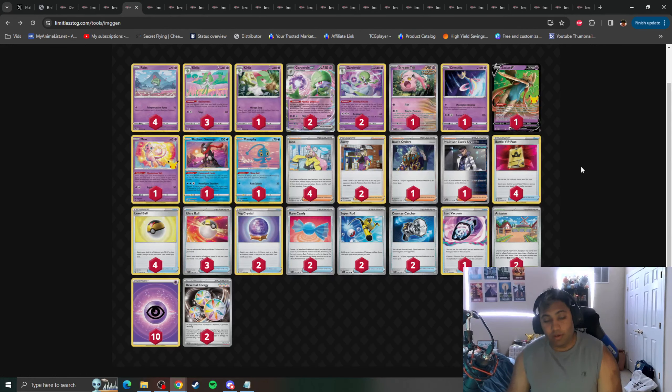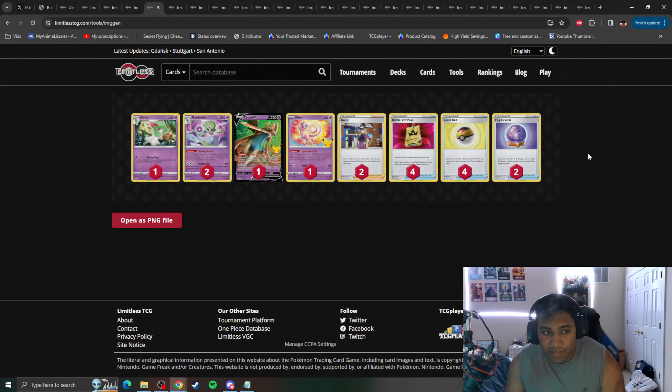Next up, we have Gardevoir. This deck has been very powerful for quite a while. Gardevoir EX with its Psychic Embrace ability can really beef up your board and make any Psychic attacker a threat immediately. Unfortunately for Gardevoir fans, it is probably the most affected deck of them all — losing its majority Search Engine in four Battle VIP Pass, four Level Ball, and two Fog Crystal. You can't find Energies early, you can't find your Kirlia or your Ralts early, and you lose Battle VIP Pass. We lose almost our entire Search Engine and the deck has to evolve.